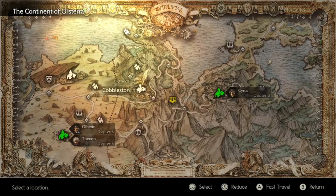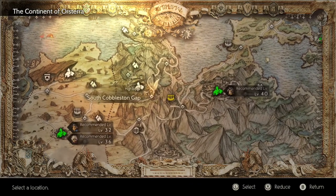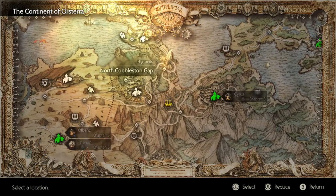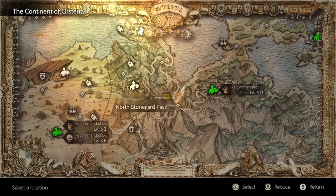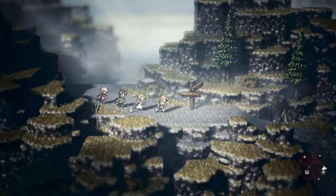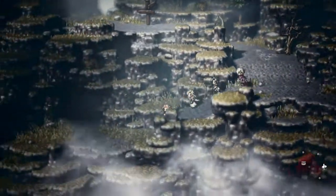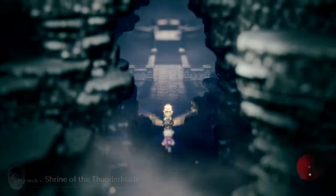If you start off in Cobblestone on the southeast side of the map, you'll go out to South Cobblestone Gap, then north to North Cobblestone Gap, then south to North Stoneguard Gap. Once you reach North Stoneguard Gap, the cave containing the Shrine of the Thunderblade is just a quick walk down a hill, and you'll unlock the Warrior secondary.